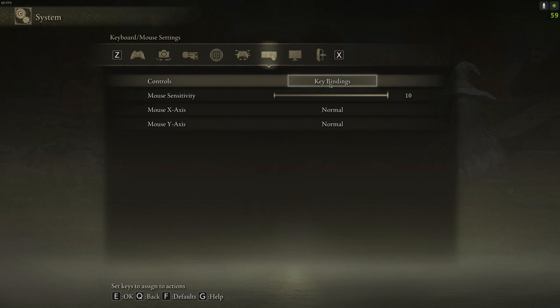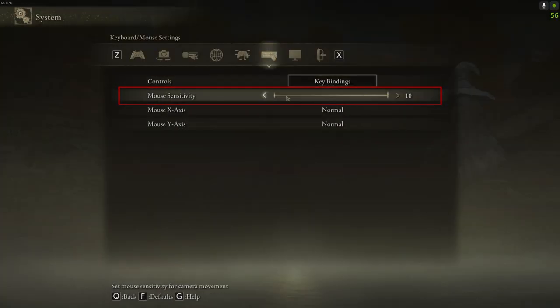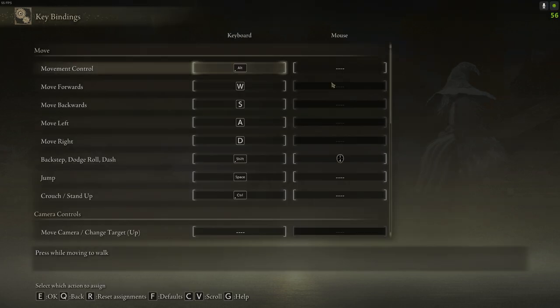Now, the important stuff. Under Keyboard General Settings, definitely play with the mouse sensitivity — it's something personal, no one should tell you how to set this up. You try it and see what's best for you, and do not change mouse axis unless you play like a weirdo or your brain is wired upside down.